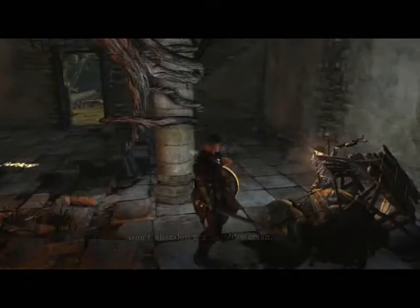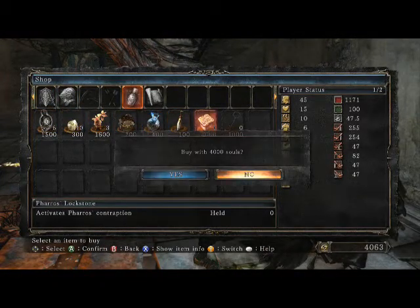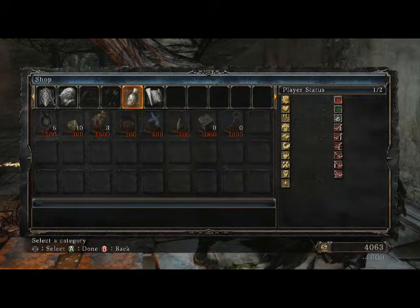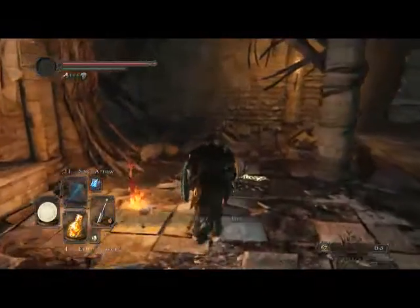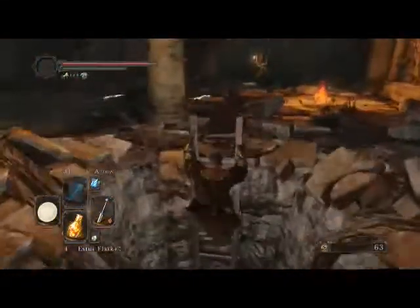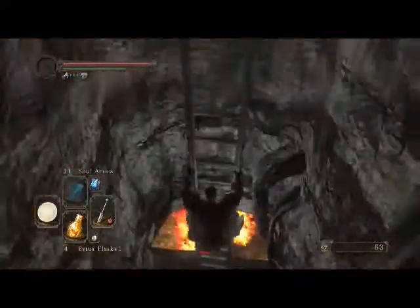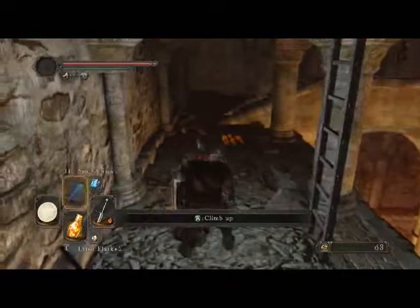We've got enough souls now, so we'll go ahead and buy the lock box. She sells a lot of random stuff. Now it's time to head towards the next boss area — no big deal, we literally just bought one lock box but we're heading out.